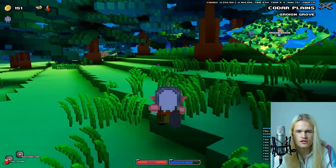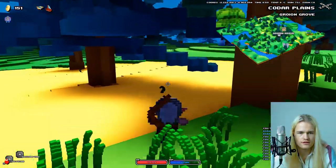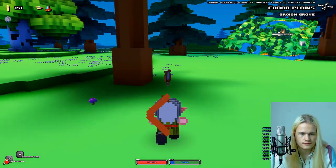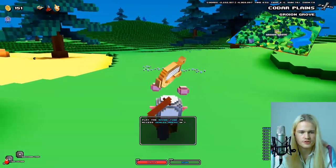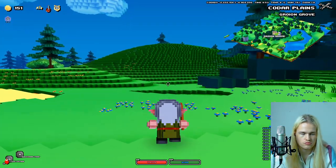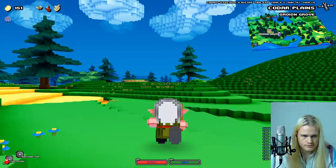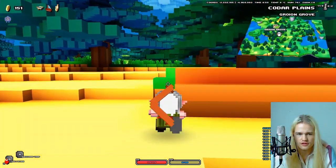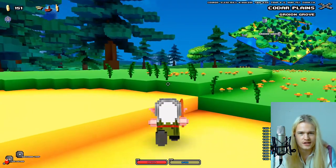Okay, now let's see — over here in the Grove, I don't know what we're looking for, but we are here. You receive the divine harp — play the divine tune to access sealed areas in Codar Plains. Okay, it seems like it's a very special item, maybe used in dungeons to unlock doors or something. I guess we'll find out. I'm getting lots of new things.